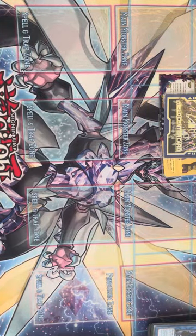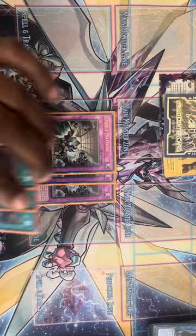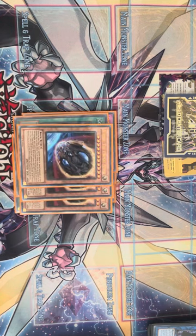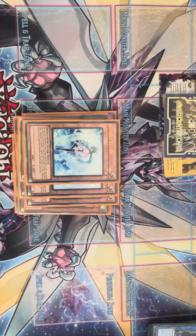For the side deck — pretty standard. Triple Evenly Matched because you can never be too prepared against backrow. More backrow hate with triple Cosmic Cyclone, because Labrynth is a deck and the equip spells with fire decks are going to make backrow removal important. One Nibiru, because it's very good in this format. Triple Droll & Lock Bird to shut down search-heavy decks. And for more hand trap power depending on the matchup, three Effect Veilers — effectively my third, fourth, and sixth copies of Infinite Impermanence.